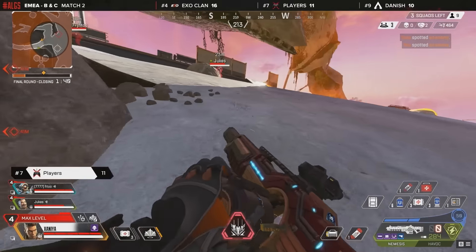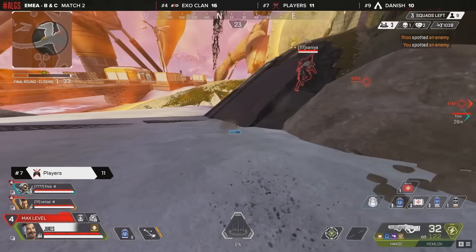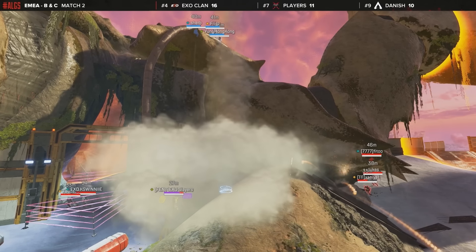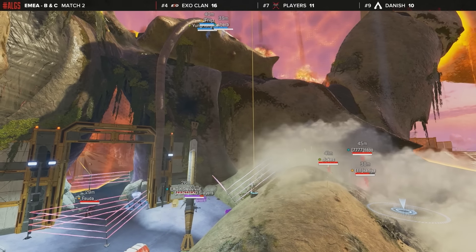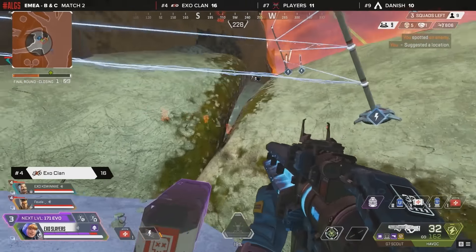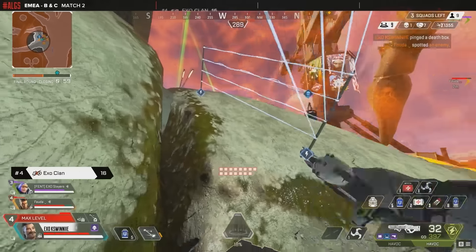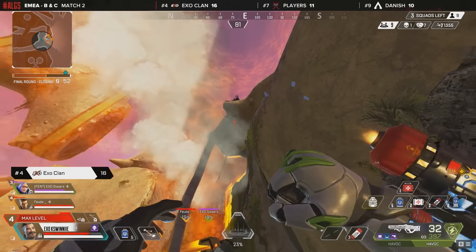Danish just needs to find a little ledge to hide behind so the other two teams will spot each other and engage, then they should be able to drop and potentially win. The blue shields still worry me though, because if players can wipe Exo as they run out, they'd have the advantage going into that final fight purely off the shields. An evac tower goes down for Exo — probably a distraction — but Slayers is doing a great job on the Watson, a character we don't see enough in final zones.